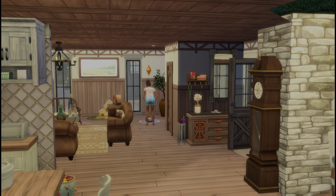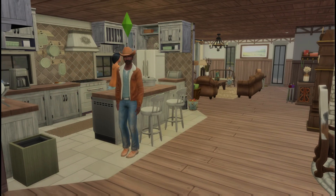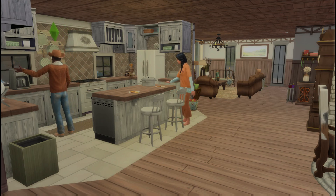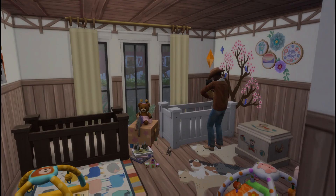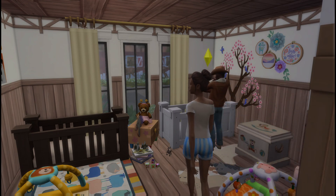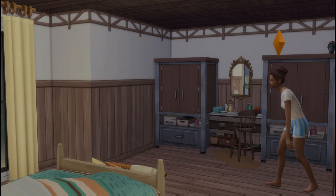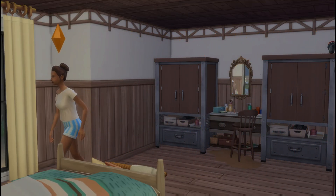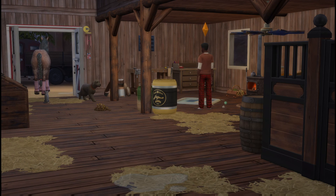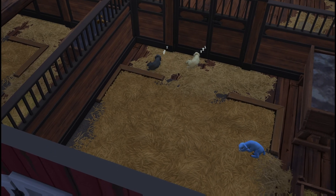Lorraine is doing some cross stitching by the fire with one of the infants on the floor. Eve Greenfield is having some breakfast. I'm really happy with how this nursery turned out — there's a little horsey toy on the floor, a couple of things from Growing Together. This is the master bedroom: Maxwell is asleep and Lorraine is coming to join him. I created a little custom vanity for her. Maxwell came and lit the fire in the barn so the dogs, sheep, and goats could stay warm.